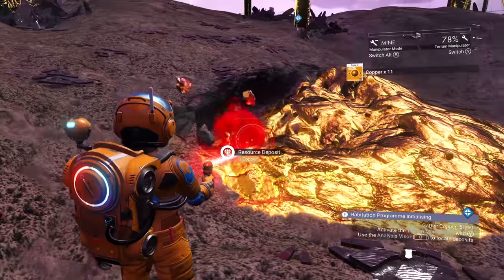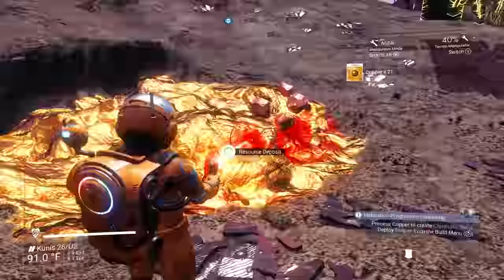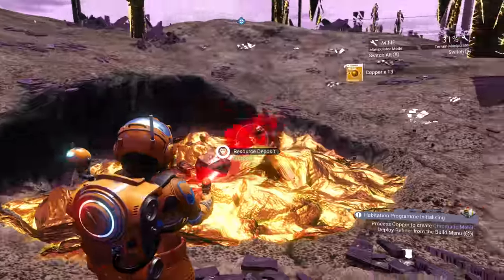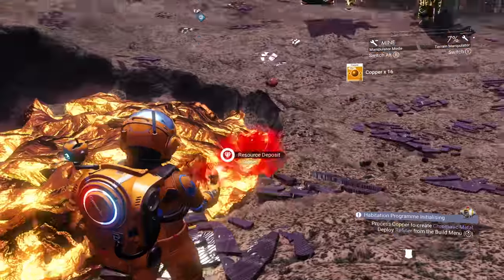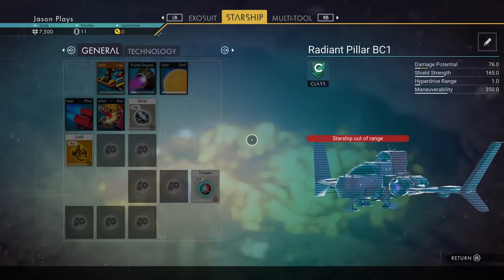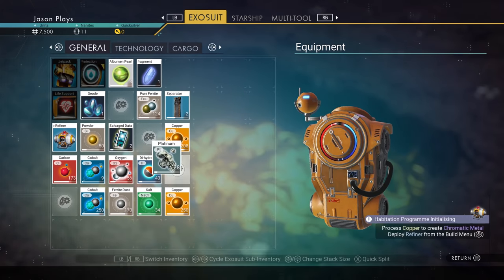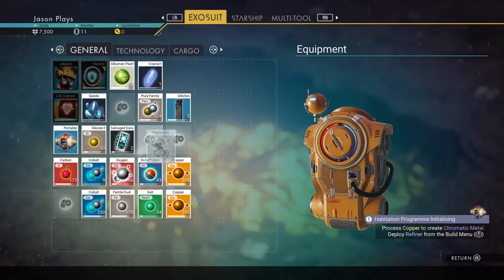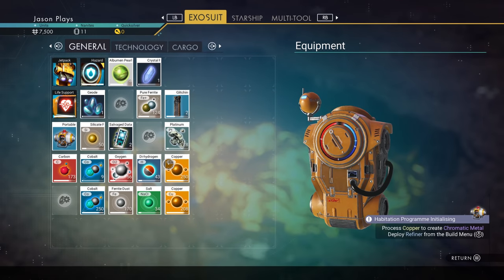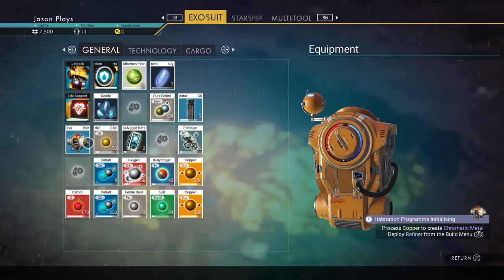Let's get this copper deposit. Just to check how much I have — whoa, we have a lot. I forgot we're on permadeath, so our stacks max out at 250. No matter what, you can only get 250 in one stack, which is a killer in permadeath mode.